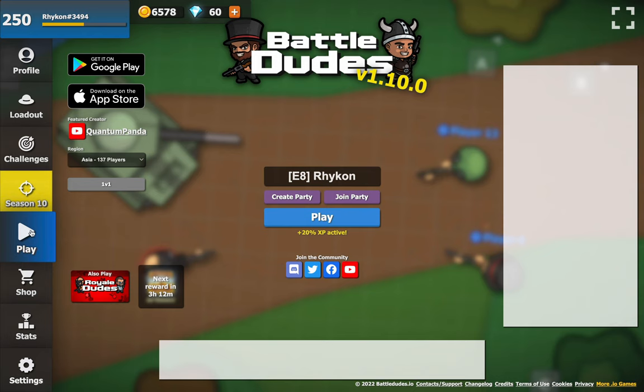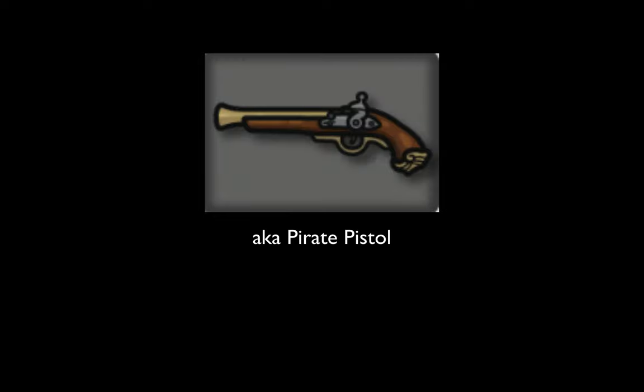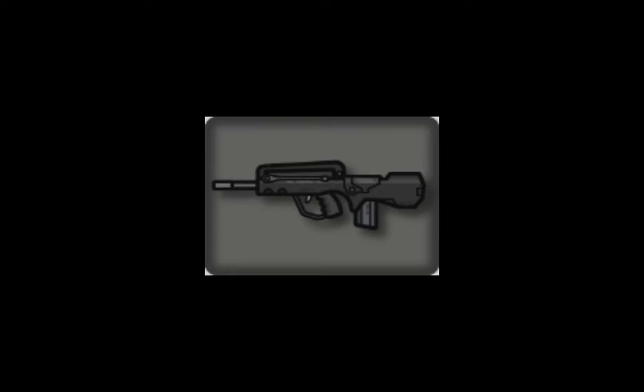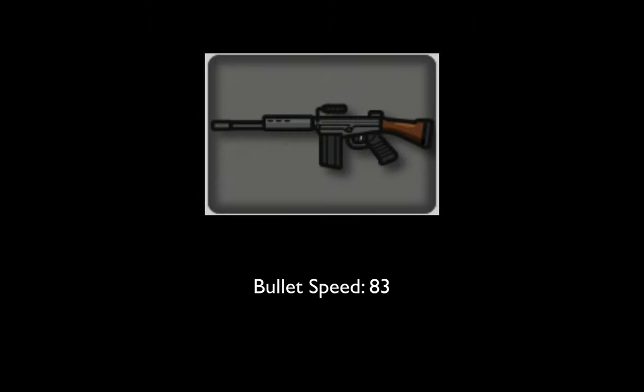With that out of the way, let's move on to the changelog and every weapon that has been buffed, nerfed or added. Starting with the more minor changes: the fire rate and reload time of the 75 auto has been nerfed to 110ms and 1.5 seconds respectively. The deagle's damage falloff has been buffed from 0.6 to 0.3. The flintlock, aka pirate pistol, has had its accuracy increase from 1 to 2. The FAMAS has had its damage falloff nerfed from 0.25 to 0.4 — it's still a good weapon but its range has been reduced. Auto shotgun's damage has been reduced from 9 to 7.5. The Falcon's bullet speed has been buffed from 83 to 90.